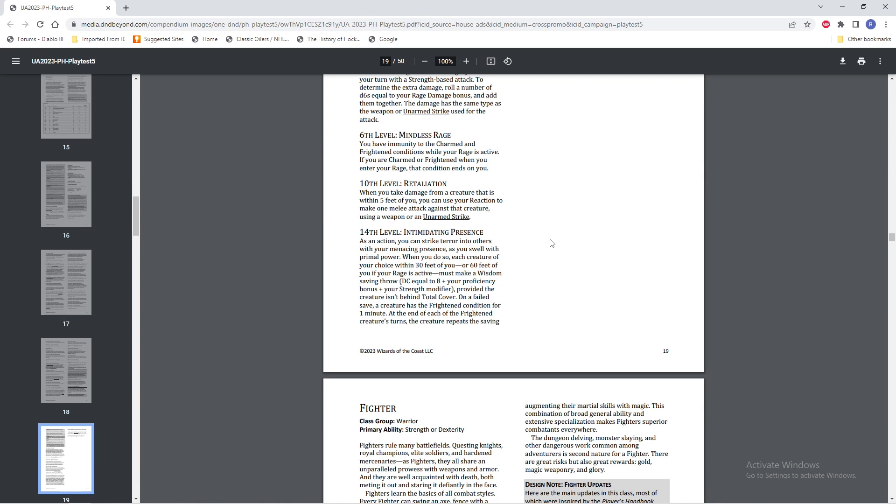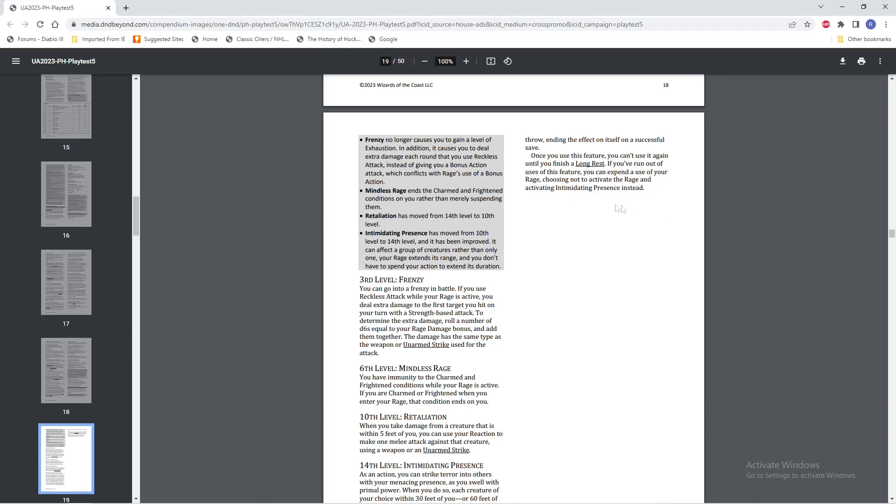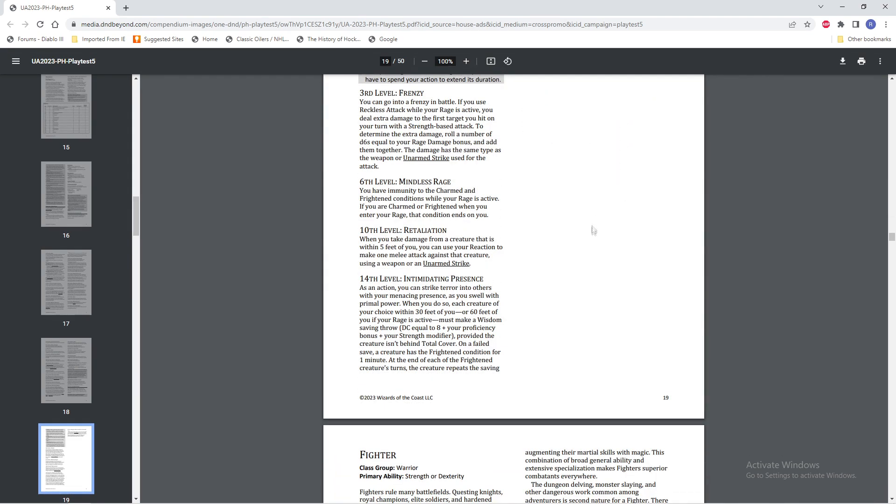Intimidating Presence, level 14: as an action, you can strike terror into others with your menacing presence as you swell with Primal Power. Each creature of your choice within 30 feet of you — or 60 feet if your Rage is active — must make a Wisdom saving throw, DC 8 plus your Proficiency Bonus plus your Strength modifier, provided the creature isn't behind total cover. On a failed save, the creature is in the Frightened condition for 1 minute, and at the end of each of the Frightened creature's turns, the creature repeats the saving throw. Once you use the feature you can't use it again until you finish a long rest, but if you've run out of uses you can spend one use of your Rage, choosing not to activate the Rage, and activating Intimidating Presence instead.